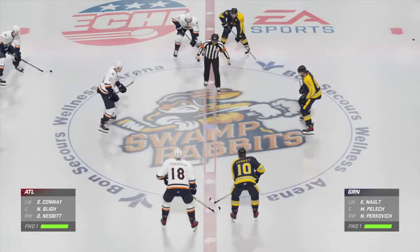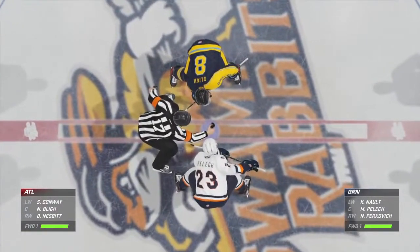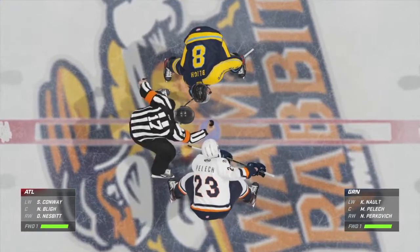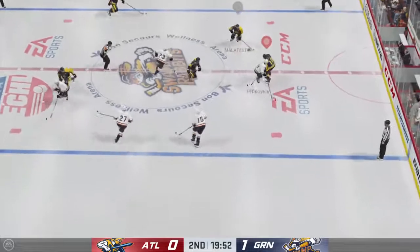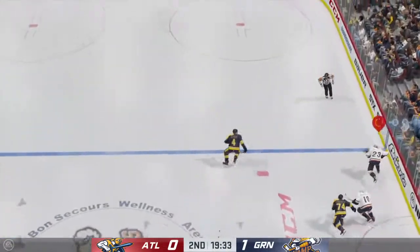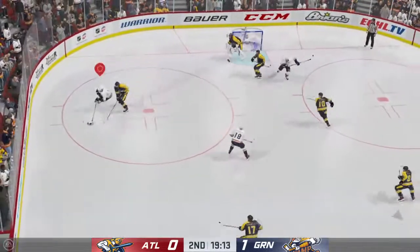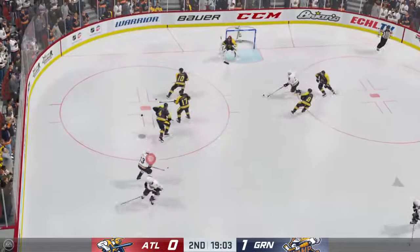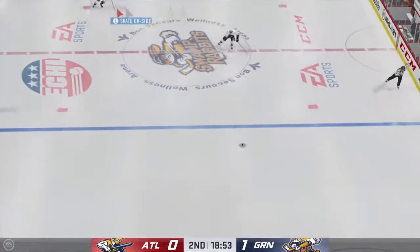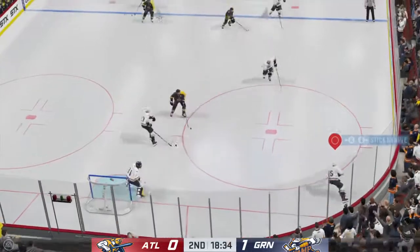We are just moments away from the start of period number two. Well, after an intriguing opening period, here we go — it's period number two. Puck is dropped and we are underway. We've got over 20 minutes played thus far. Ray, how have you seen things? Greenville's been really good so far. They're playing defense by being in the offensive zone — they have the majority of the shots and a 1-goal lead.